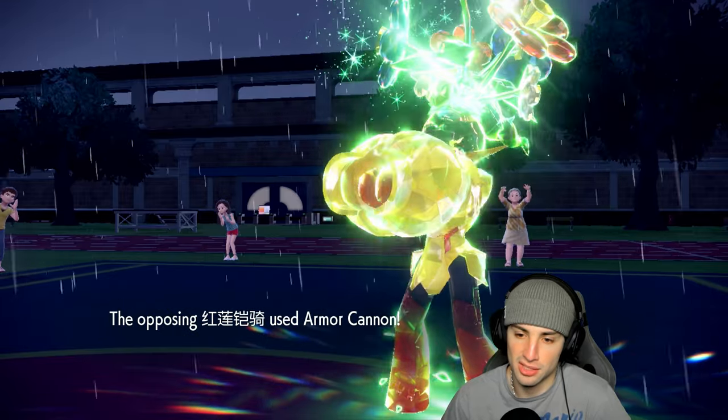Minus one on that special attack which is good. Pelipper comes in now — a little Choice Specs Pelipper getting in on the action. Please don't hit Pelipper — attack Annihilape instead. I've got that nice Defense boost. Drain Punch flies, does minimal damage but I'm getting back some HP, and I also have Grassy Terrain so more HP on top of that. Iron Bundle goes for Wood Hammer — cool, not that much damage.